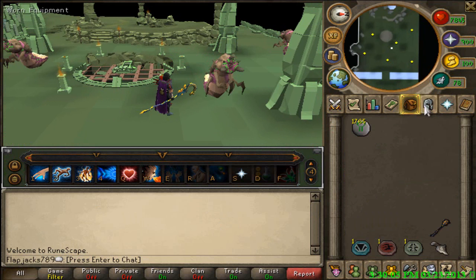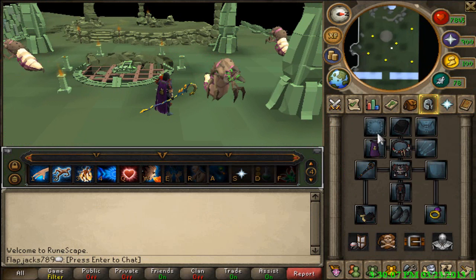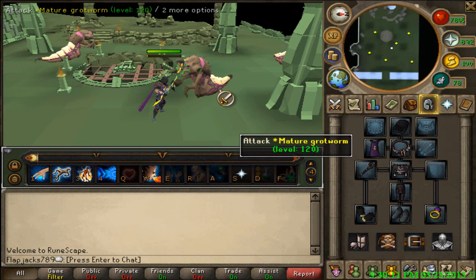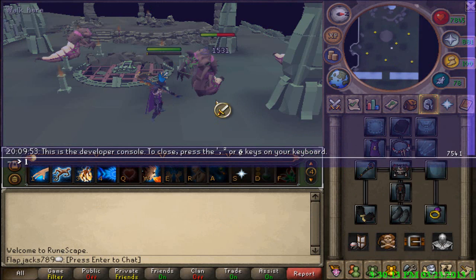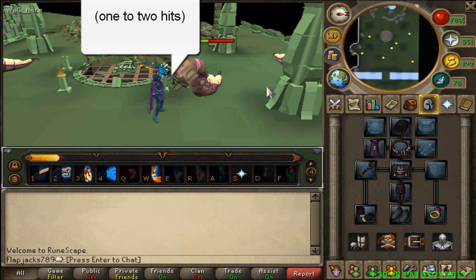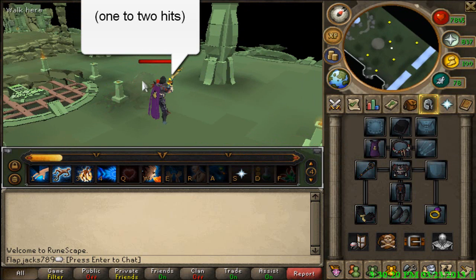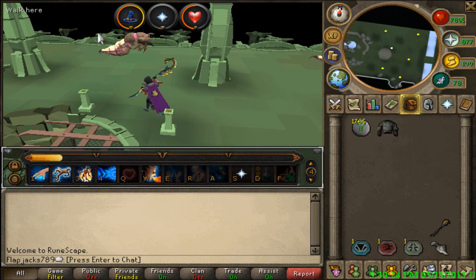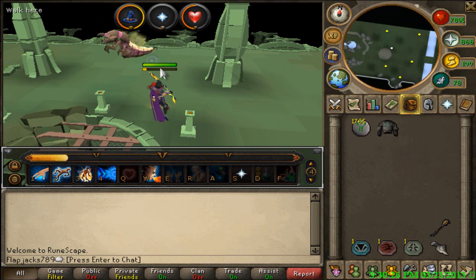Okay, now that you've found your open world, you're going to want to turn on your prayers, turn on your aura, turn on anything you have, and we start fighting! These things will die quickly — they only have 3,000 HP, so they will go down really fast.